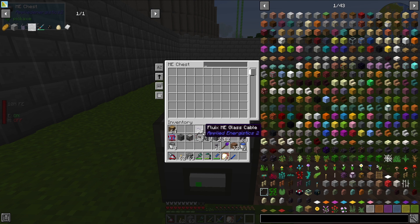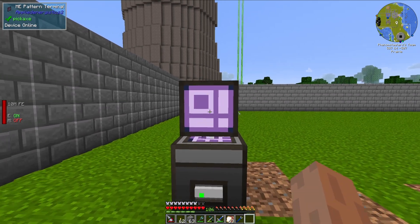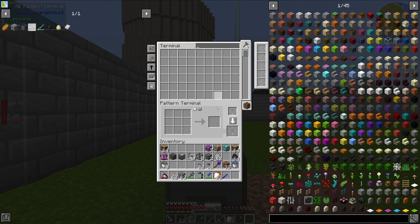We are not actually going to be using that interface because to get automation going, we are going to need the pattern terminal. So what we need right now is the pattern terminal, and we need blank patterns. Let's put the blank patterns in this slot right here, and we're going to teach the system how to make a couple of recipes. The first one is going to be a bundle of 16 sticks. And the second recipe — let's put two of those in there so we can grab some sticks out. This does work as a crafting table as well, but we're going to focus on the auto-crafting portion. So let's go ahead and tell it how to make torches as well.